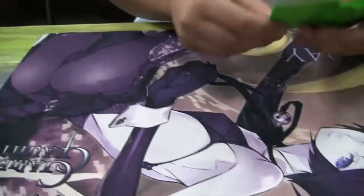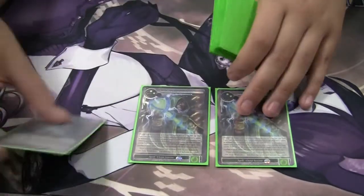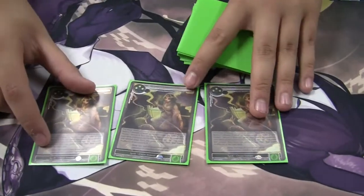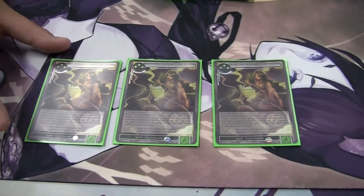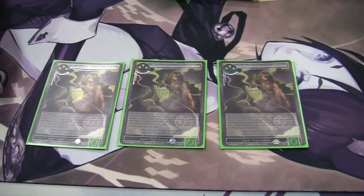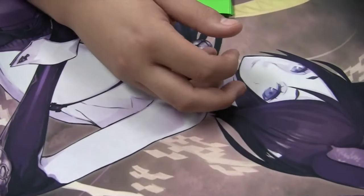Coming into the spells, since it's control we're going to run three Zeke's the Ancient Magic, basically for the summon negations. Thousand and One Stories — I tried it at four, I tried it at two; two didn't see it enough, four was too cloggy. Three was the right number, especially since I can search it whenever I want to. You can just grab it with Scheherazade when you need it.